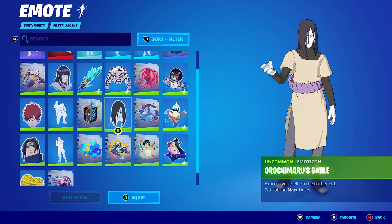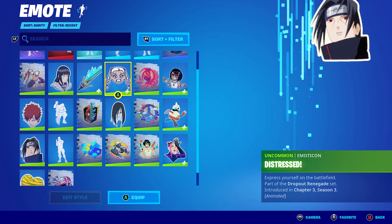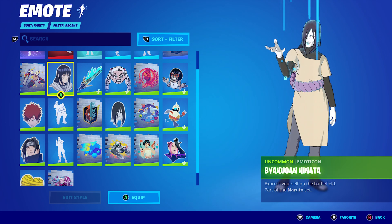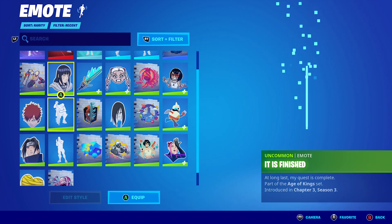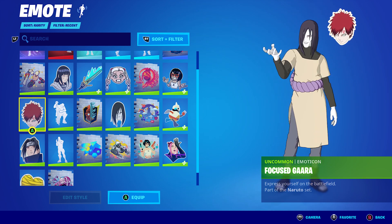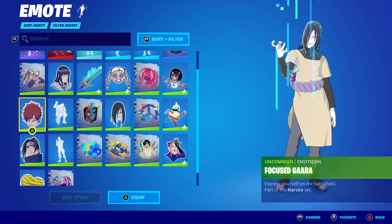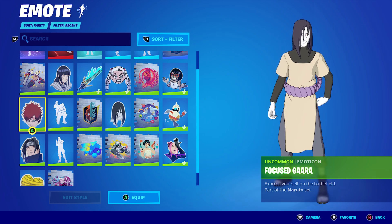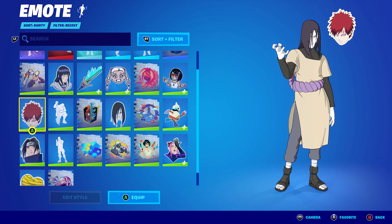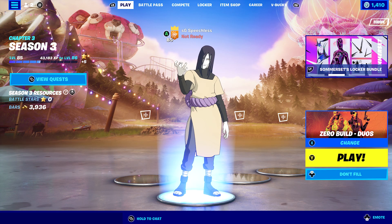The hardest would have to be Itachi, solely because getting top five sometimes is a pain. Eliminations for Ruchimaru isn't too hard. Hinata fishing - you need 160 fish total, that isn't too hard. Gaara's is just survive storm phases, that isn't too hard either. I'm doing pretty well - managed to get three wins yesterday with Itachi, Ruchimaru, and also with the Sabina skin.